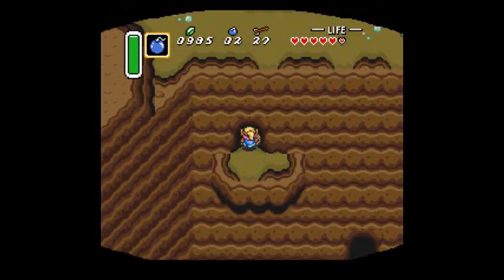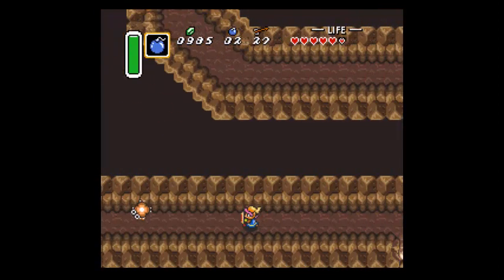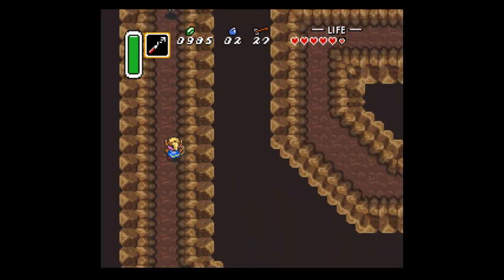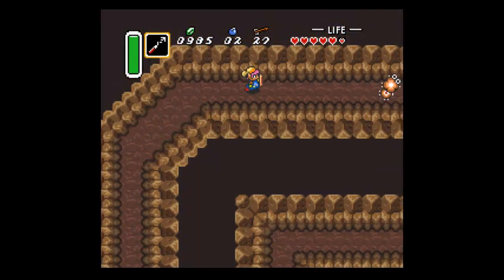Now we want to go down here - there's a single chest we can get by falling down this way. This would be a lot easier to get through if I had the Pegasus Boots, but I do not. At least you can kill those guys without worrying about their electricity.